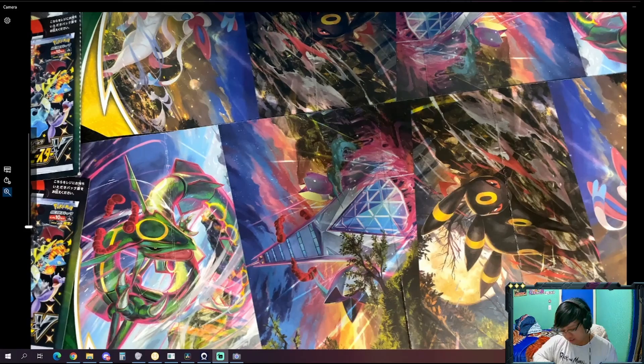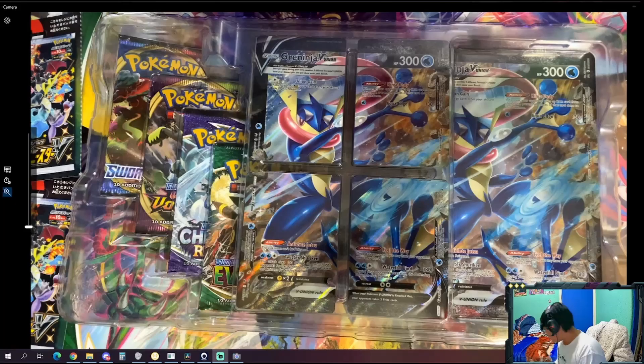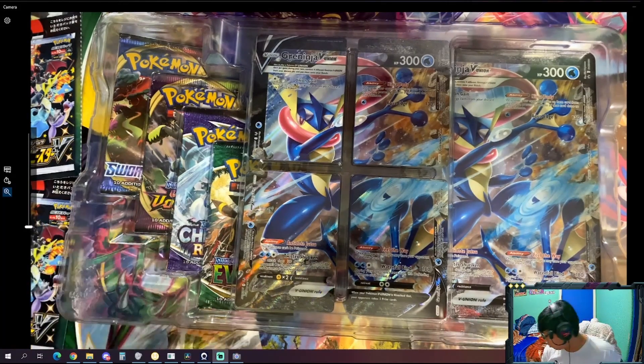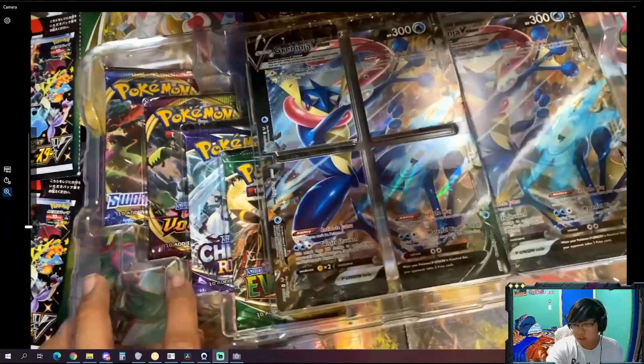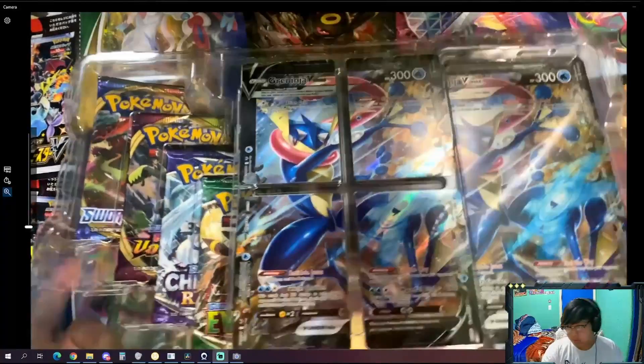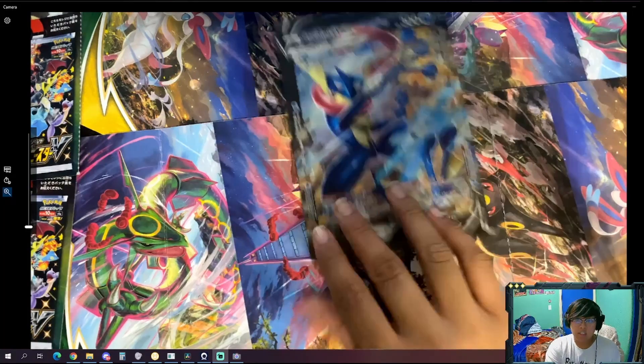Straight to the unboxing, and since you're here Chrono, you're gonna be getting all these codes. Look at this beauty — beautiful, right? I also got two more things to unbox later: another Mewtwo and then an Alakazam box. Believe it or not, the V Union's still fire. Look at this amazing Greninja.